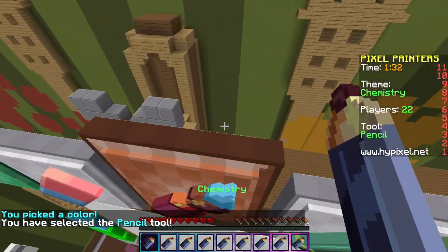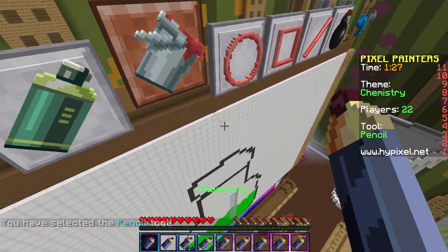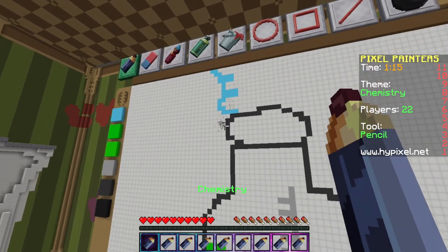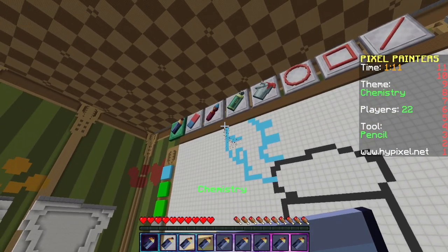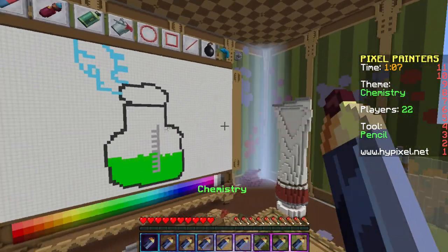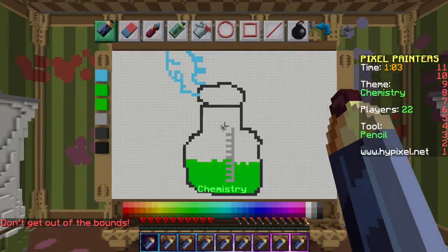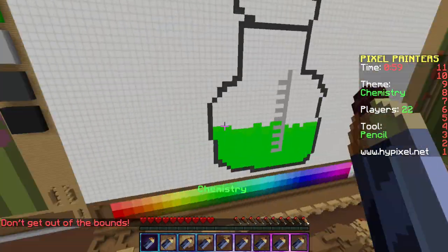Like, what are these blocks? Whoever are the developers for this server are amazing people. I don't know what I was trying to make — it's trying to be curly, I guess. Okay, let's explore now that we're done drawing.